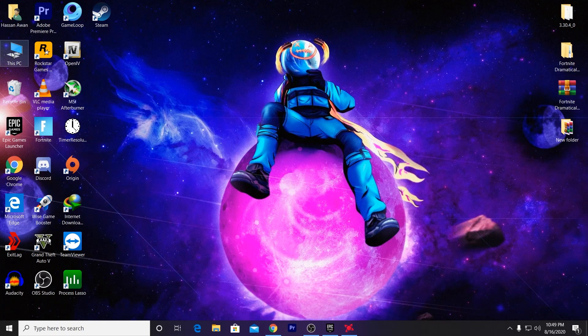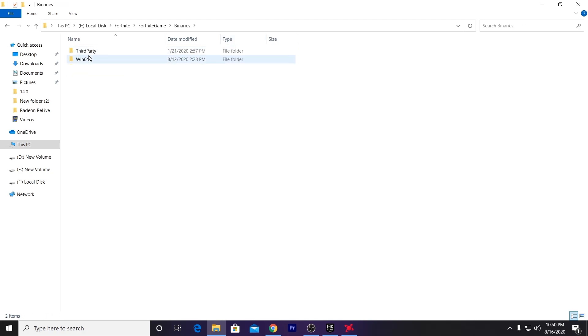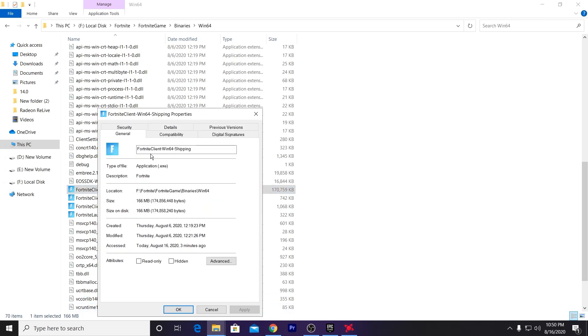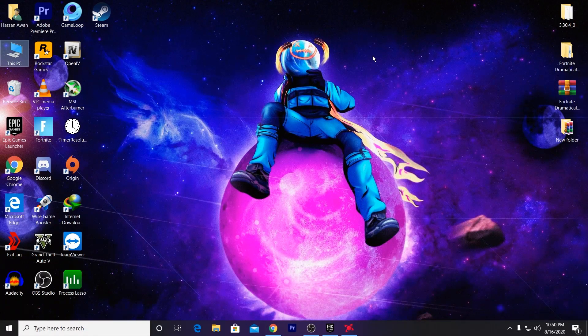After installing the drivers, go to the directory where you have installed Fortnite. The default location is the C drive, but I installed it on a different drive. Go to the Fortnite folder, then Fortnite Game, Binaries, Win64. Locate the FortniteClient-Win64-Shipping.exe file, right-click and go to Properties, then Compatibility. Check 'Run this program in compatibility mode for Windows 8', also check 'Run this program as an administrator', click Apply, then OK. Do the same for all four files in that folder.